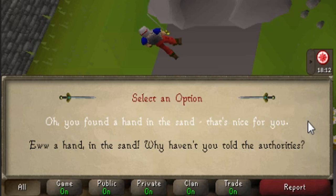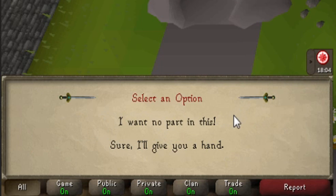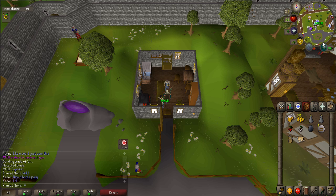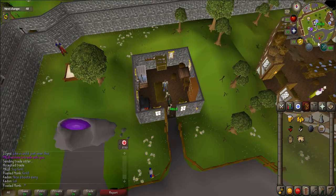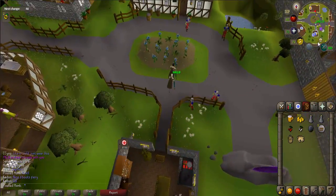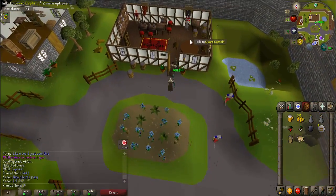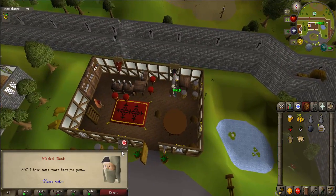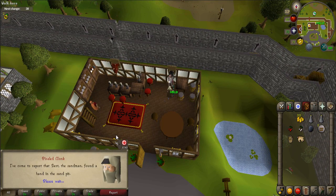When prompted, say: "Ew, a hand in the sand. Why haven't you told the authorities?" and "Sure, I'll give you a hand." Bert will give you a hand. If you need sand for your bucket, it is located just north of the house portal. Then walk directly south into the Ye Olde Dragon Inn and talk to the guard captain. He will take the beer and hand and turn it into a beer-soaked hand.